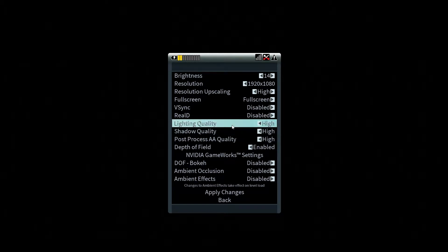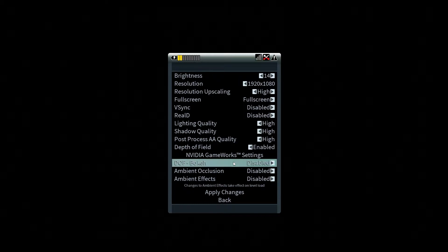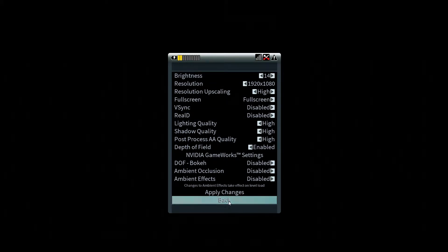Then we go into the graphics options — there's a whole plethora of options available. Anti-aliasing, shadow quality, lighting — I have everything set on high at the moment. There are also Nvidia Gameworks settings; I'm not exactly sure what those are and I haven't messed with them. I figure I'll just leave them alone because it looks pretty as it is. If you want to play with the options, you have them, which is good — I would assume the Unreal Engine would have options available.